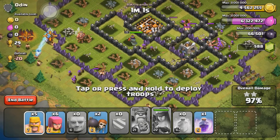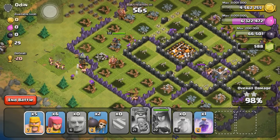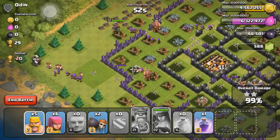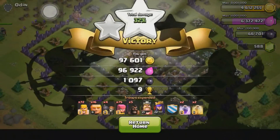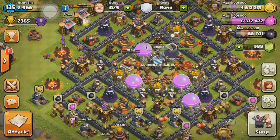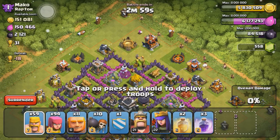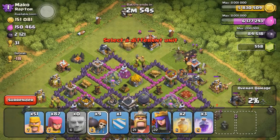As you can tell, we're getting close to three-starring this guy's base, surprisingly. There's really nothing left but a couple of teslas to worry about. He has a builder's hut in the corner and that should do it — three stars for over 3,000 dark elixir and 700k in loot, 600k before the bonus. Pretty sick raid in my opinion.